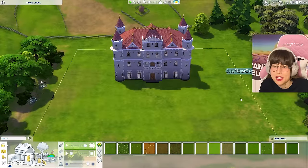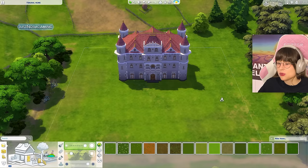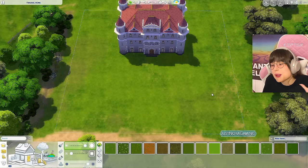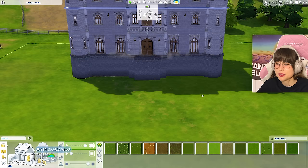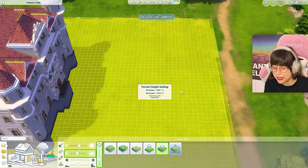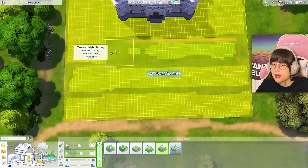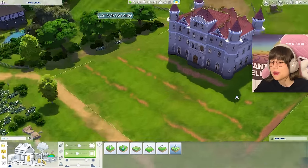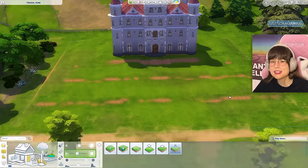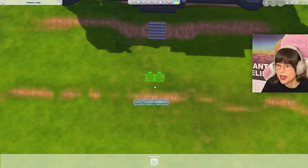Now let's begin with the landscaping. I want this place to be a little hilly - a little messy, a little wiggly. If I take this house and prop it up on some platforms, then use the Flatten to Height tool and increase the height a few times, I can create some terracing. This is what the terraining is looking like right now - I know it looks messy, but it is a start.